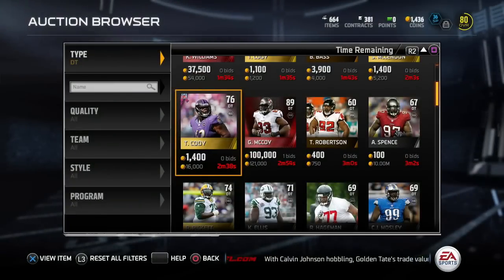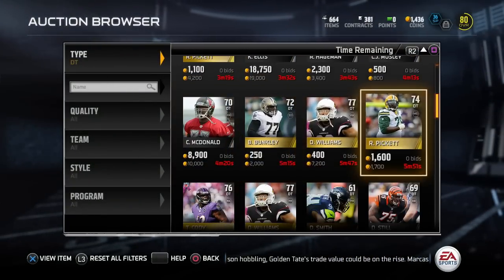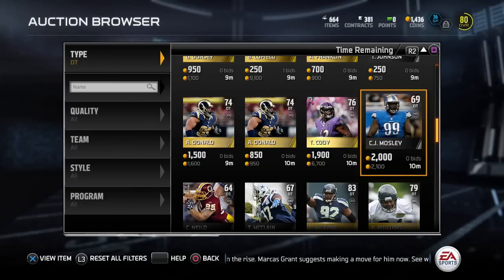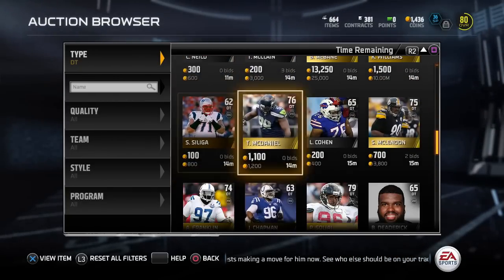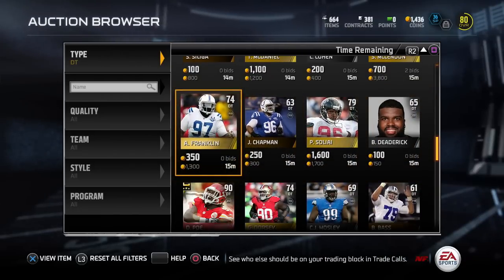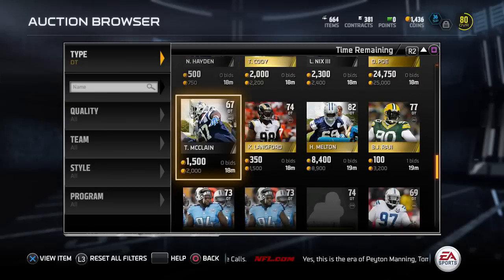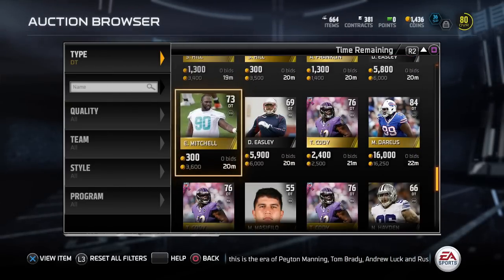For this episode, we have one set of 3-4 defensive tackles and then another set of 4-3 guys. They will be varying in price and range like we did with the DBs. The reasoning for this is there are basically a few types of skill sets we can have with defensive tackles — not necessarily based on the scheme they play in real life translating to Madden, but just in general we're going to have some of the quicker guys who may have better block shedding or power move, finesse move. And you can also have your stronger guys who aren't as fast off the ball.